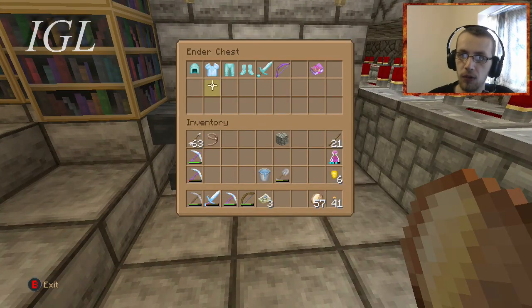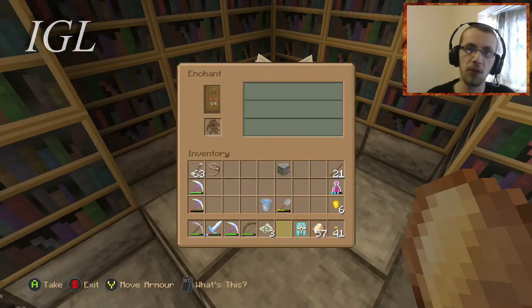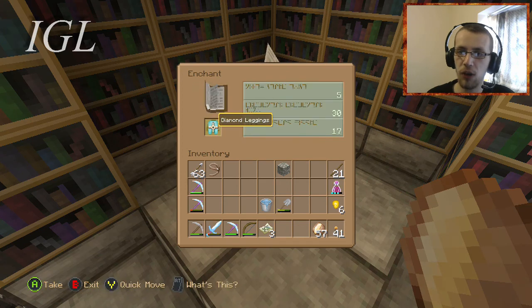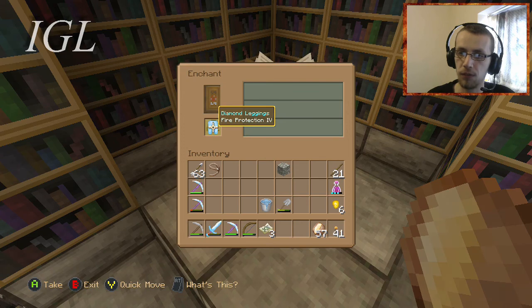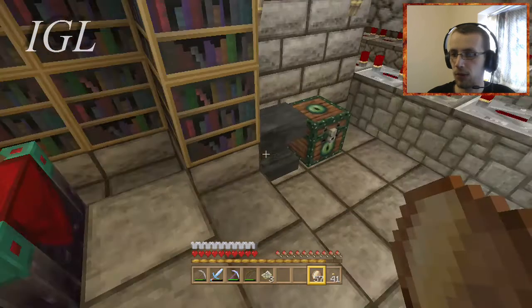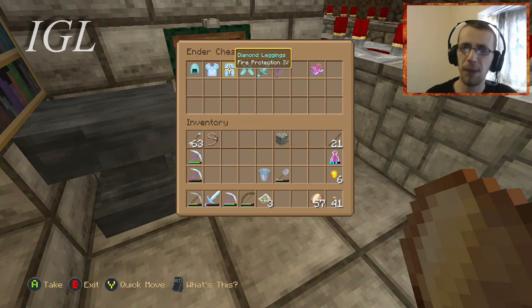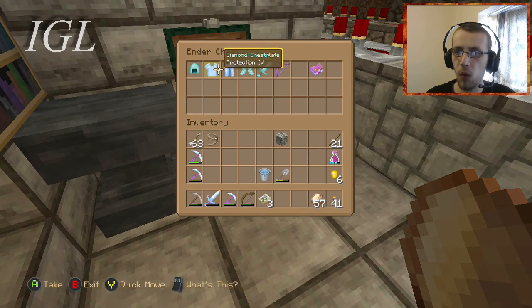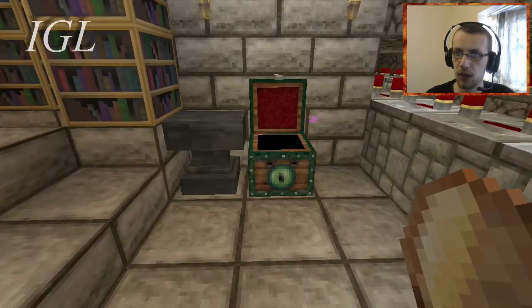I've put my Ender Chest here, I'm going to leave it here so I can get all my items and enchant them quickly. So today I'm going to be enchanting the Diamond leggings. I really need a good protecting enchantment on these leggings. Fire protection - not what we wanted, but it's not bad. We've still got some protection. Fire protection is not bad but it's not the best, not exactly what we wanted. But this is what we're going to take. All that matters is that we got some epic diamond armor to keep us protected.